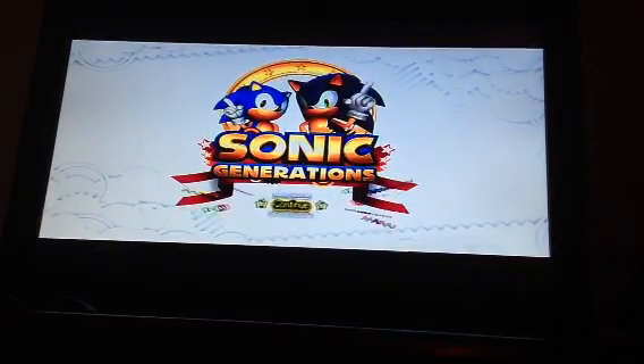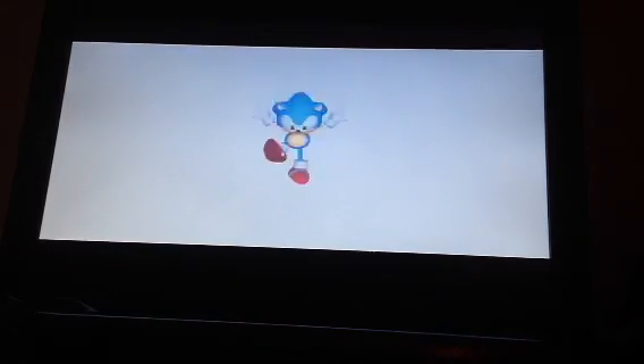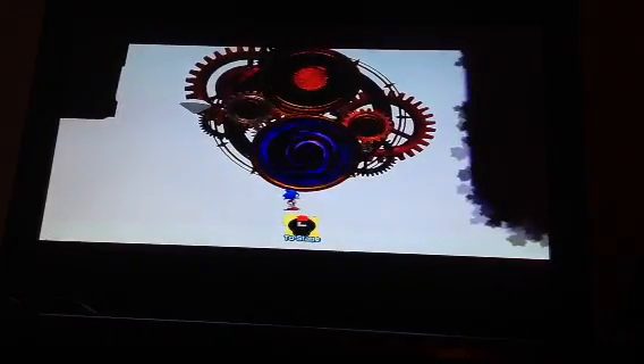So we're going to continue. Looking back at what we've done: we did Green Hill Zone, we did Chemical Plant Zone, and we did Sky Sanctuary, and a couple of the Challenge Acts. Now we're going to move on and end the Classic Era and go on to the Boss — so we can go to the Dreamcast Era.